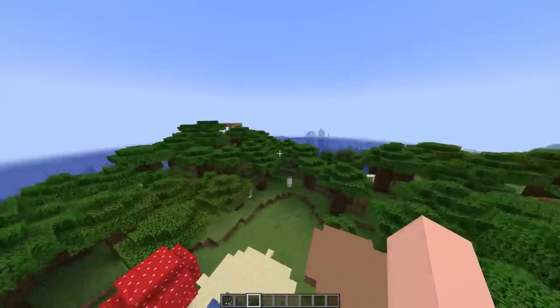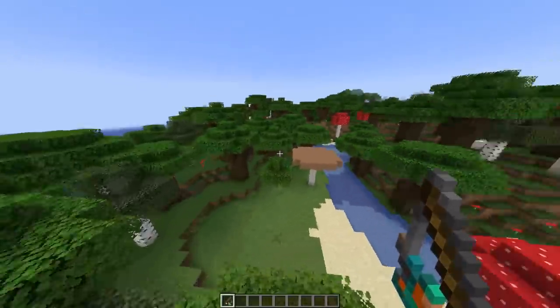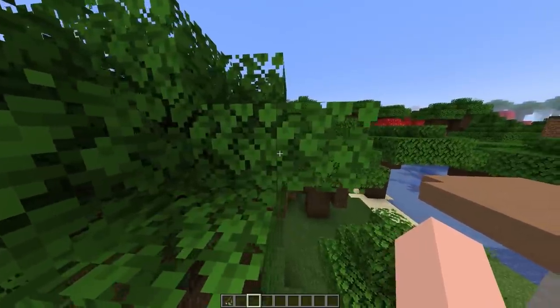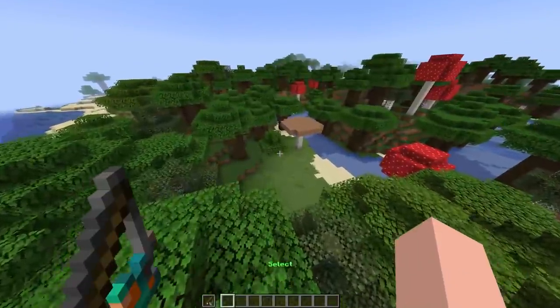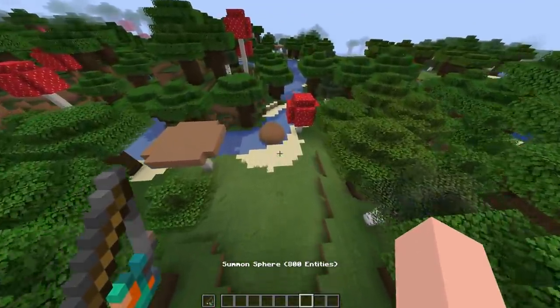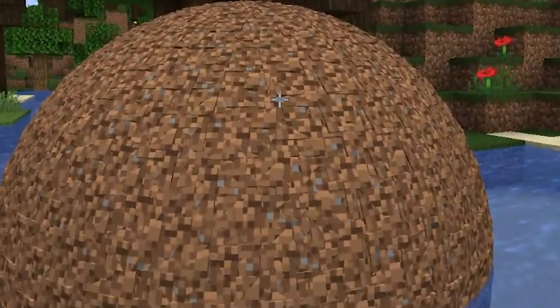The first thing — probably one of the most exciting things that I found — is the Minecraft sphere generator. Now you might be saying, hey we're in Minecraft, I don't see any spheres, I only see squares. And yes, it was never possible to have a sphere in Minecraft until now. We just need to summon a sphere, and — oops — here is our first sphere. It is a dirt sphere.